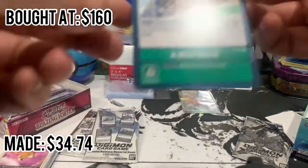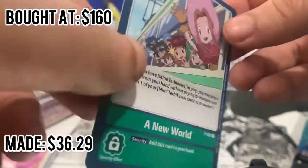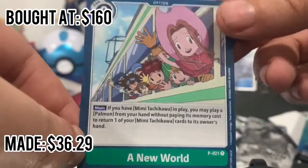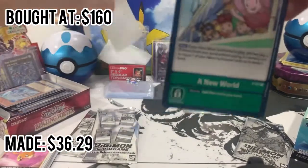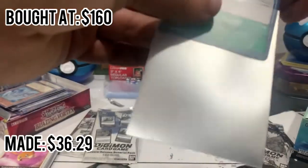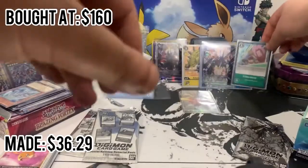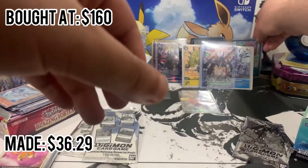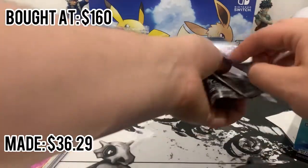A New World — so you got all the characters on it. That's pretty cool. Put this in a normal sleeve, and now we can get into opening the actual packs.